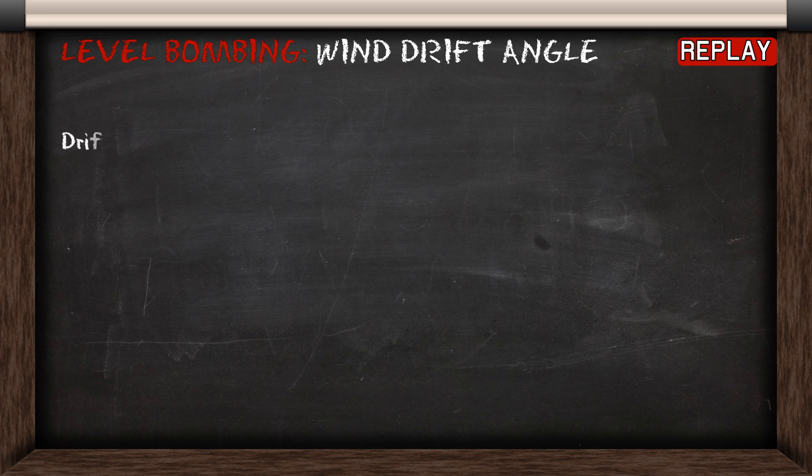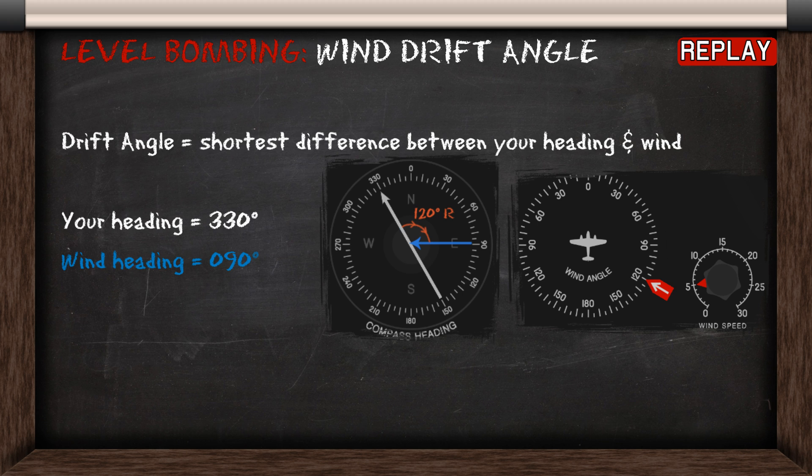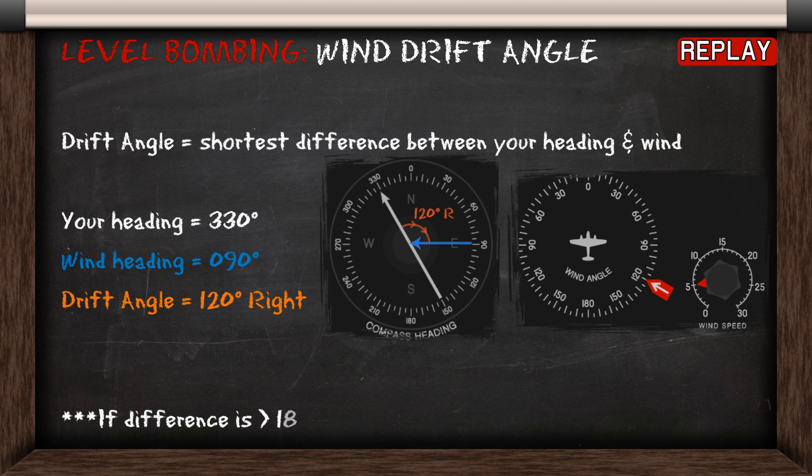What determines whether your bombing is accurate or not is how you calculate the wind drift angle. To do this, you take your heading and the wind's heading and then find the shortest difference between the two. So in this example we're heading 330 and the wind is blowing from 090, which means the correction is 120 degrees right. Note that if you calculate your difference as being greater than 180 degrees, it means you went the wrong way.